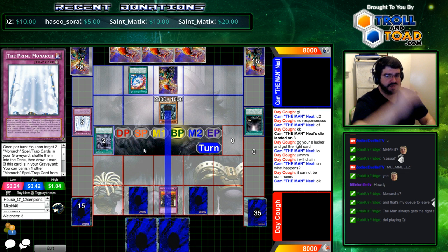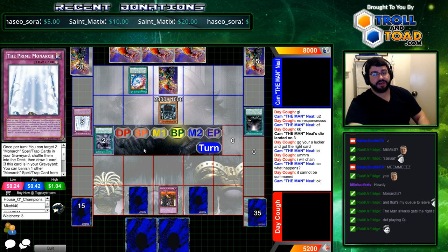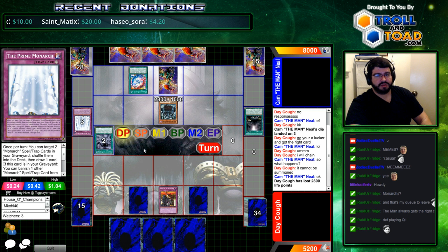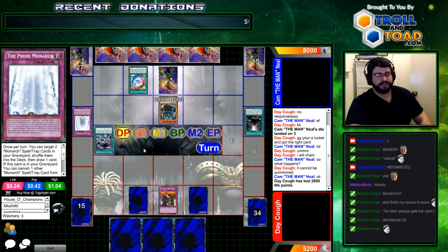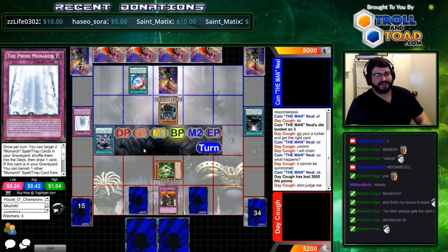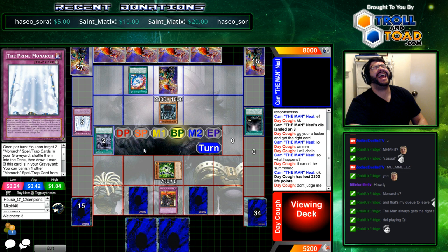So it can't even be summoned. We're just trying to swing for the fences now. He's still got that Stormforth loaded, which is a problem — it's a problem if he has another Erebus. You can't tribute for a different kind, if I recall. No, you can't. But you still have to remember, it's gonna move the monster out of the way on the next turn and line up to swing for game.